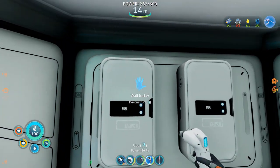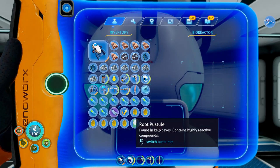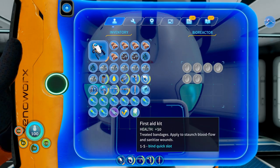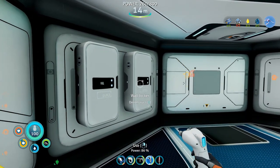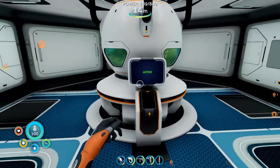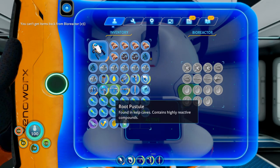Being back in your base, put the Root Pustule into the slots inside the Bioreactor and see your base return to full energy. You can also put down some storage for the remaining Root Pustule that cannot fit inside the Bioreactor. You have to know, however, that items put into the Bioreactor cannot be removed once placed inside.